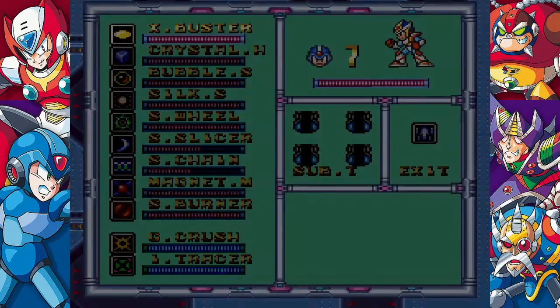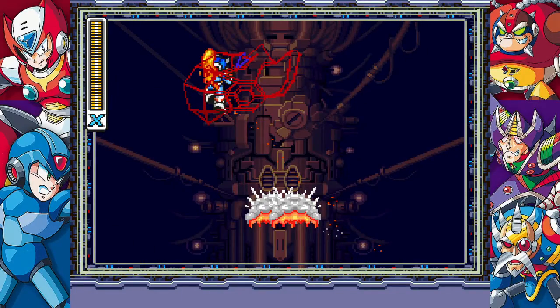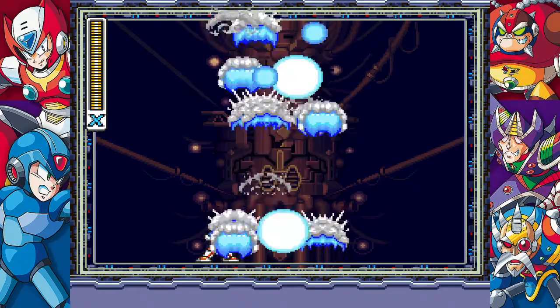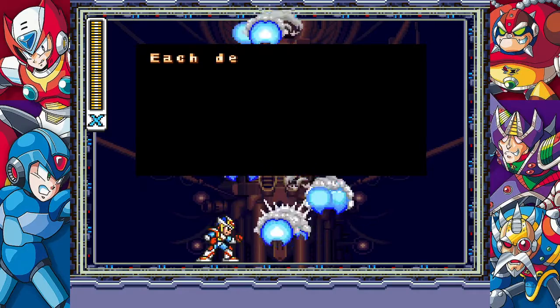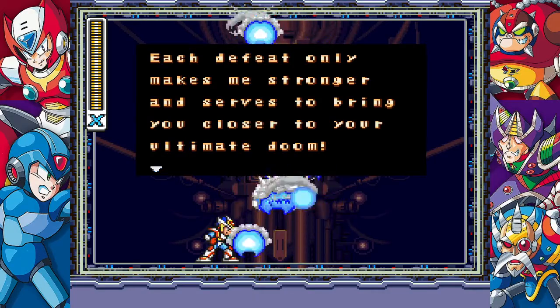Let's try this again. There we go. Sigma says: 'X, I've lost to you again. Each defeat only makes me stronger and serves to bring you closer to your ultimate doom.'